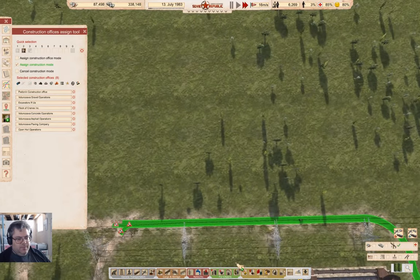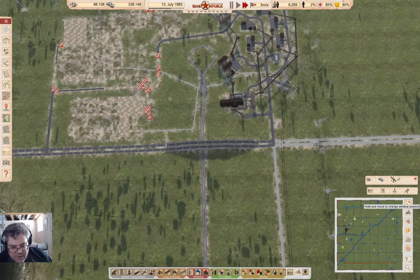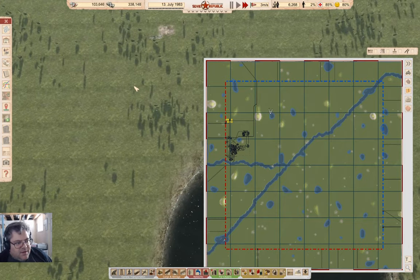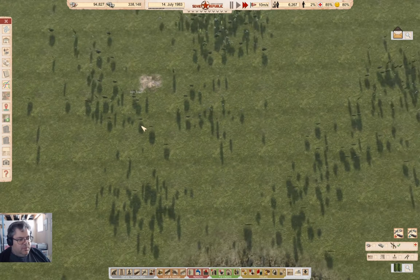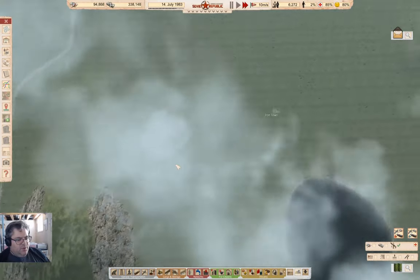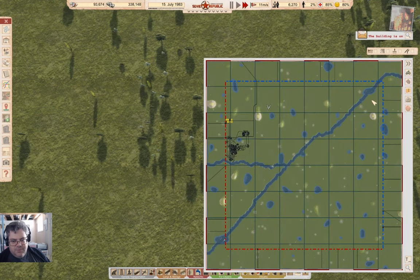While this is ticking along, let's go prospecting. I had put a marker where the iron was - yes, I did. This is the iron mine. We need the iron processing up here as well. I could bring the iron ore in somewhere but it's the processing that's needed up here.